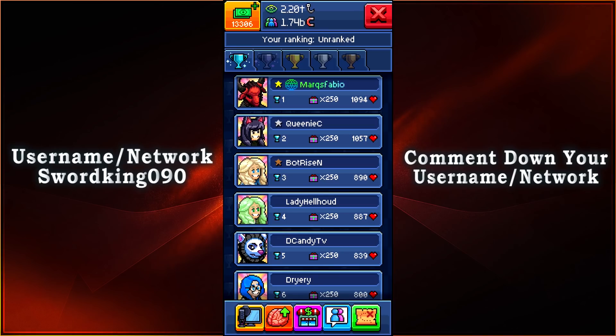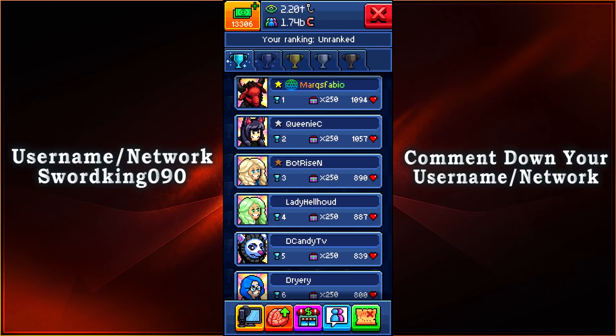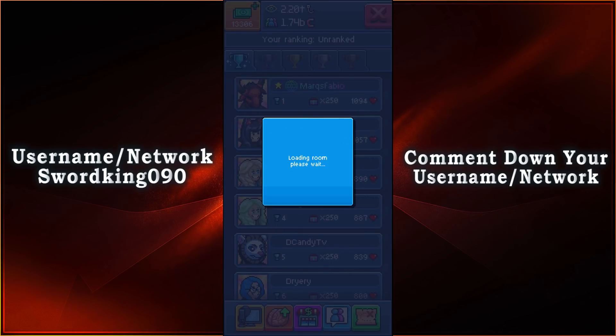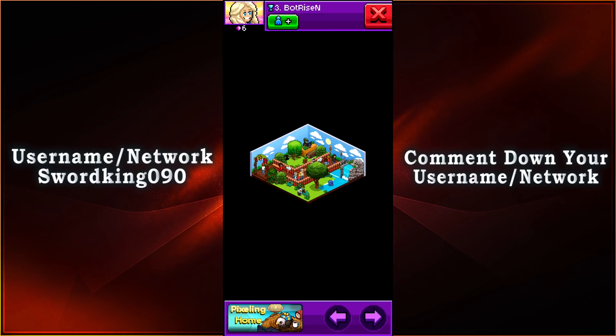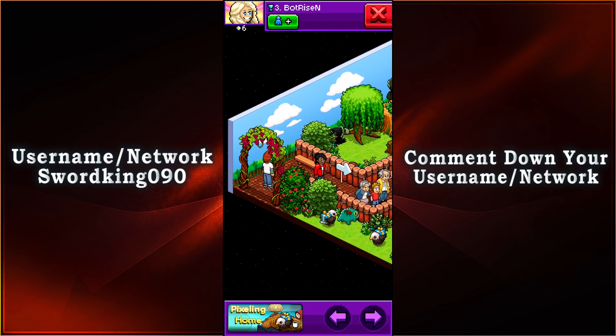And now we are into the top three, so congratulations to all the top three people, including the top ten nevertheless. We have Bot Ryzen making his comeback with 890 votes. Let's go ahead and take a look at your room. As we can see here, we have a different type of scenery — it looks like more of a zoo than anything else. It probably is a zoo, and it looks like one. We have an entrance right there with some tubers just taking a look at everything.